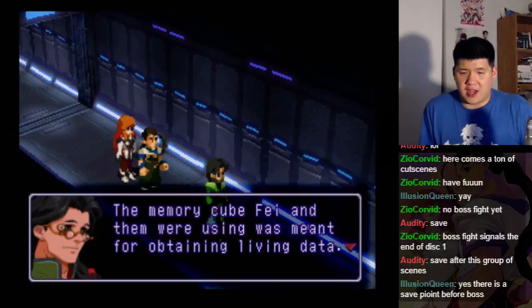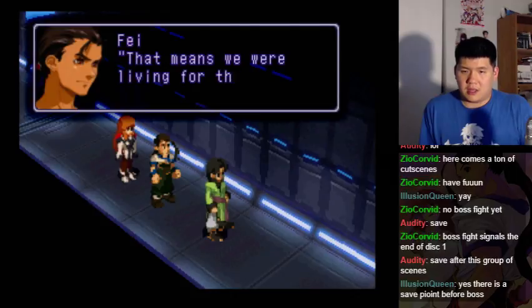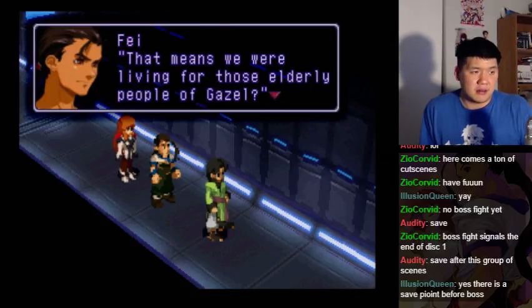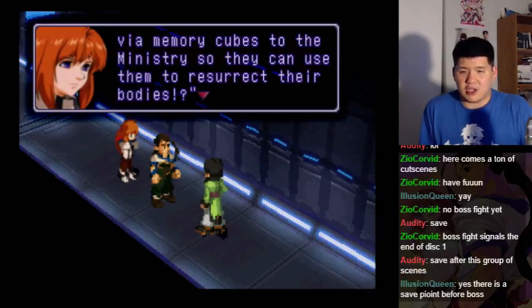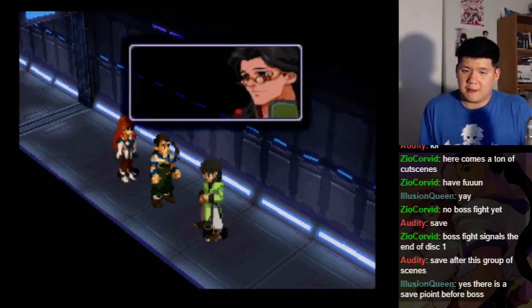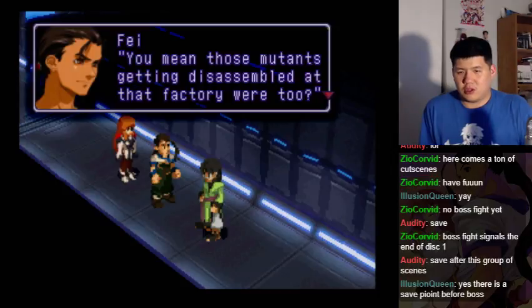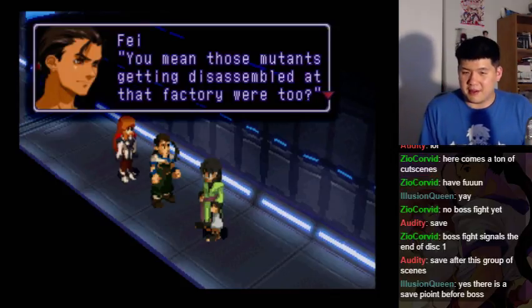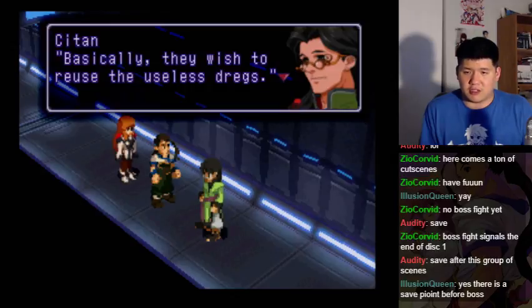The memory cube that Faye and them were using was meant for obtaining living data. Of course, the Ethos also sent various data to help. That means we were living for those elderly people of Ghazal. They're transferring and taking living data via memory cubes to the Ministry so they can use them to resurrect their bodies. You mean those mutants getting disassembled at that factory were also — basically, they wish to reuse the useless dregs.